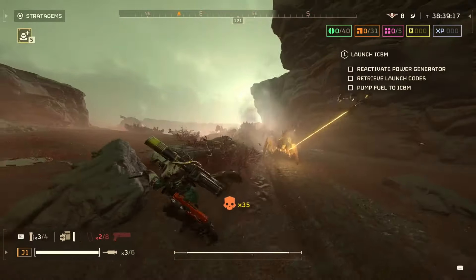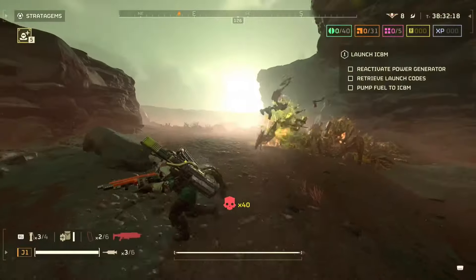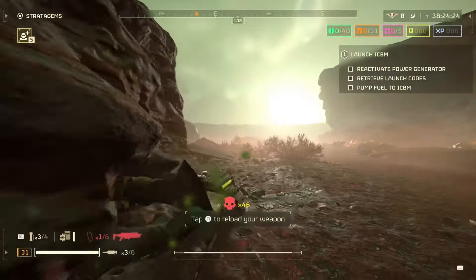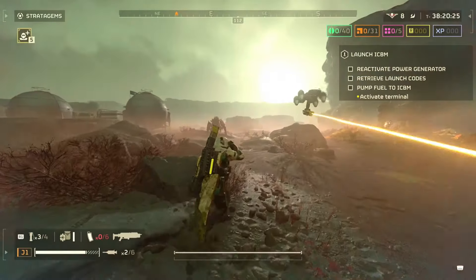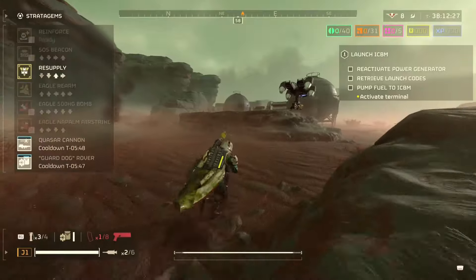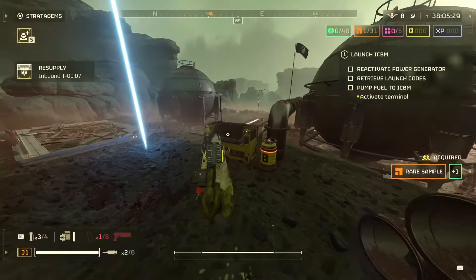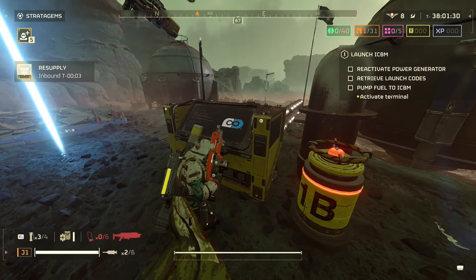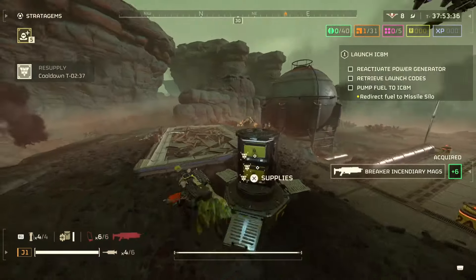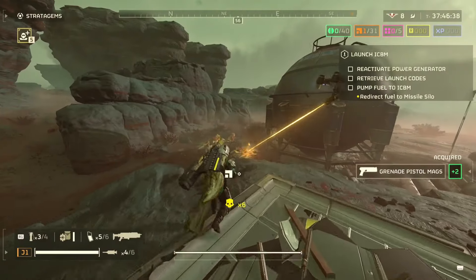You do have other options — the dominator is a beast right now, really good against bots as well. The sickle is still really good, and it's great for ammo if that's an issue. One downside with the breaker is you will go through ammo pretty quickly. But if you're using the rover with the sickle, breaker, or dominator, you can handle most mobs you'll encounter, and the DPS is super nice.